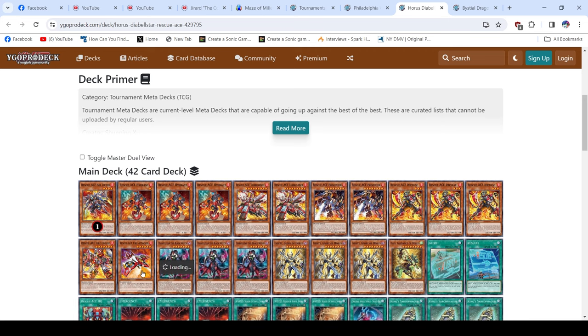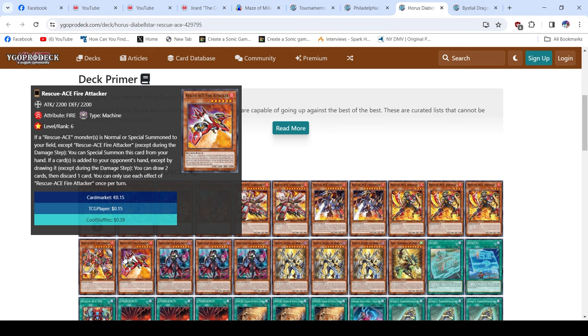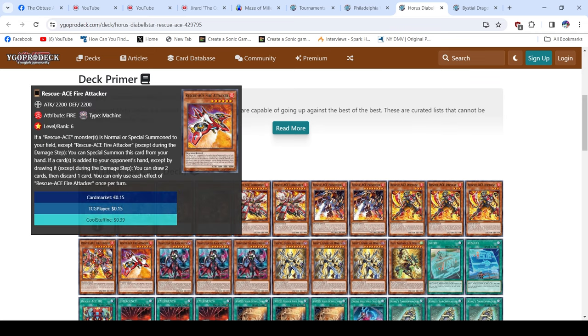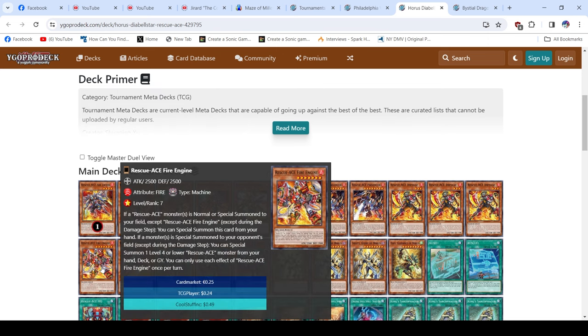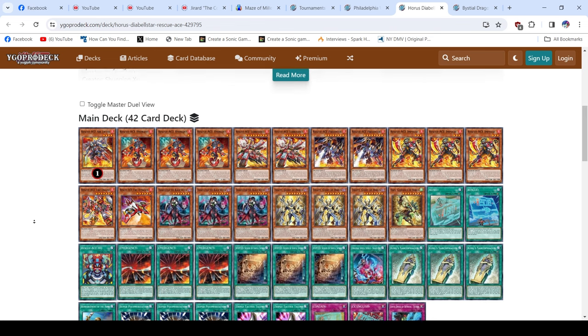Fire Engine and Fire Attacker are both in the main deck. Fire Engine has kind of fallen out of favor for me because I hate getting Super Poly'd — it's just Super Poly bait. Fire Attacker in the main is great and is actually what I'm doing right now. I put Fire Attacker over Fire Engine because it comes up in more situations, and if it gets removed you're less worried, whereas if Fire Engine gets removed you lose access to Air Lifter.